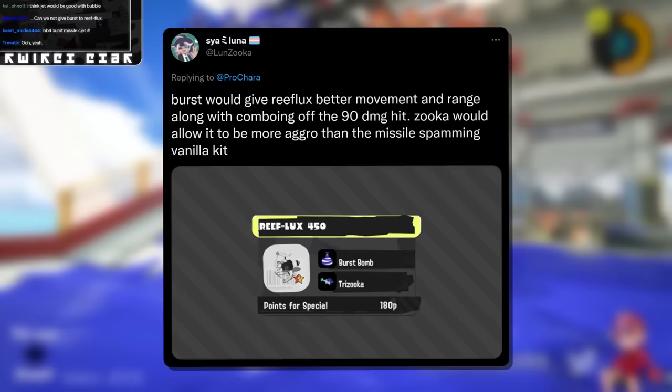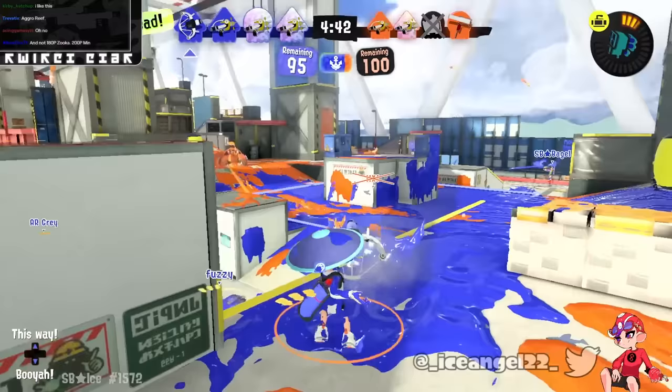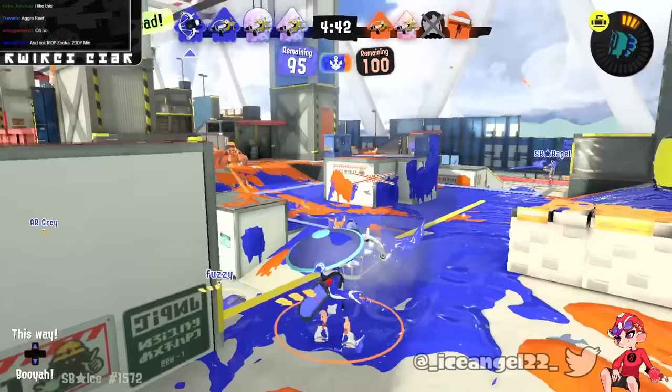Luna says Burst would give Reflux better movement and range, along with comboing off the 90 damage hit, and Trizuka would allow it to be more aggro than the missile-spamming vanilla kit. Yeah, I agree — I think an aggressive kit would be more healthy. It would give playstyle options and make the weapon actually show off why it's cool rather than being a missile spammer. Hard agree. Good kit.